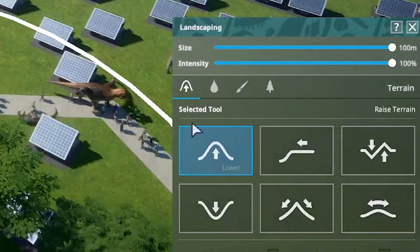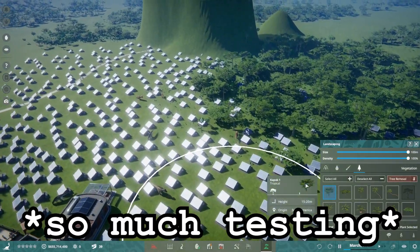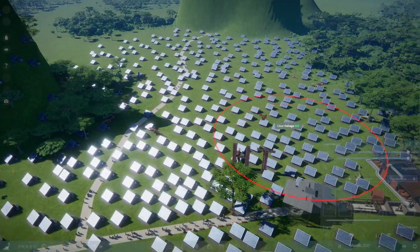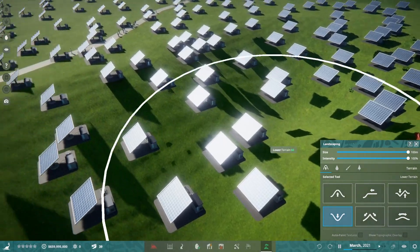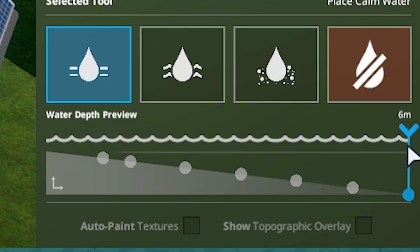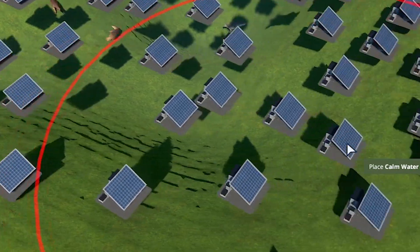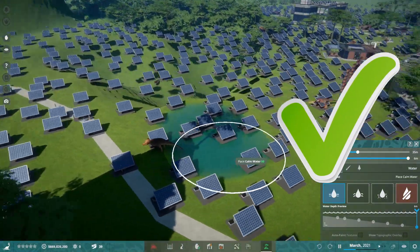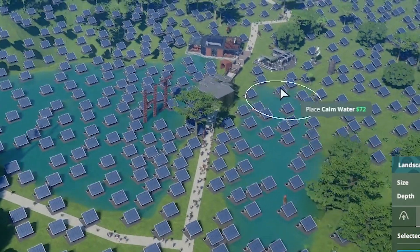We didn't test out the water yet. Didn't test out the forest yet either. So much for solar efficiency. No one saw that. Now let's try out the water. Water depth preview. That's neat. Make this wetter than a believer at Justin's concert.